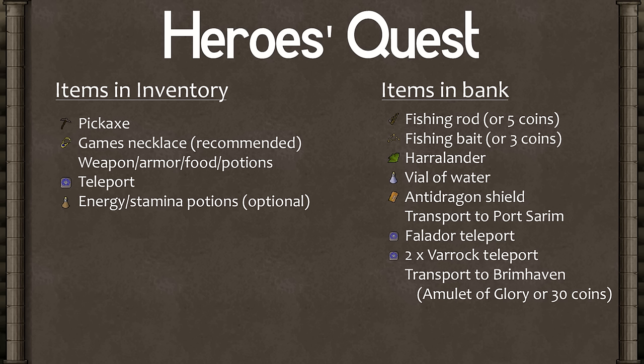In your bank, you'll need a fishing rod or 5 coins, fishing bait or 3 coins, Harralander, Vial of Water, Anti-Dragon Shield, some way of getting to Port Sarim like teleport to House or an Amulet of Glory to Draynor Village, Falador teleport, 2 Varrock teleports, a way to get to Brimhaven such as an Amulet of Glory, or 30 coins from Port Sarim.